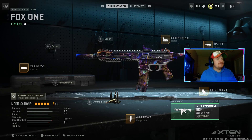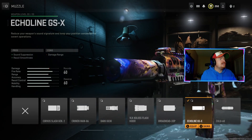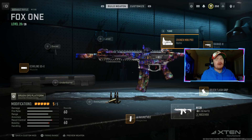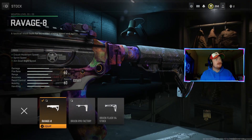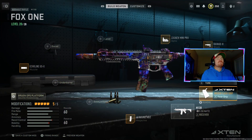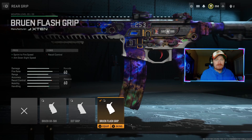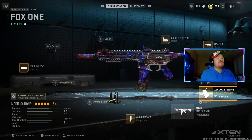I'm gonna go over the class setup of the M13B - this is my setup on shipment. I was running the 60-round magazine, which I feel is very helpful on shipment. I ran a sound suppressor as the muzzle - there's no negative for aimed-on-sight time, so that's why I was using it. I like the Cronin Mini Pro optic, reminds me of the sight from the original MW2. I ran the Ravage 8 stock for aimed-on-sight time and sprint speed, and this grip for aim-down-sight time and sprint-to-fire time - just trying to speed it up on the smallest map.